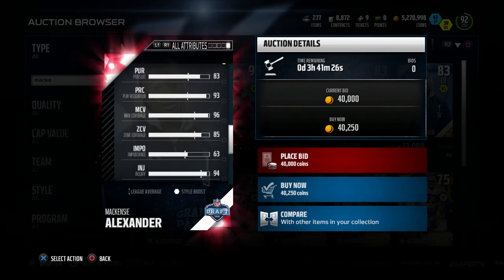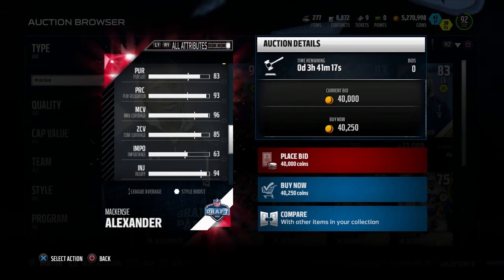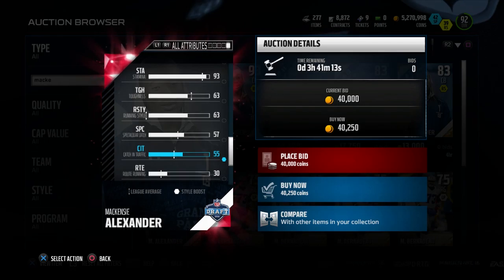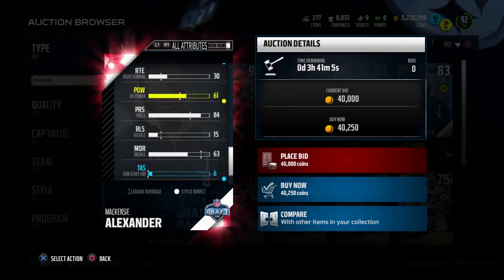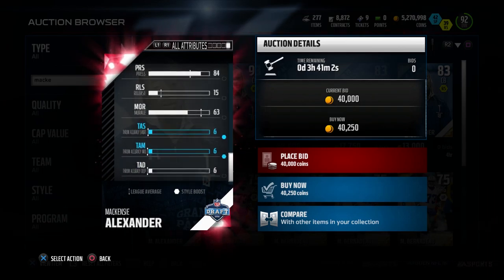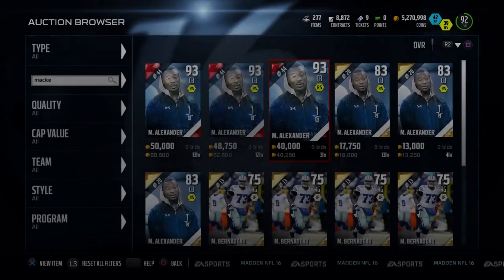Catching attributes leave a little to be desired — only 52 for pure catching, the lowest of all the guys we've seen today — and 55 for catching traffic. But at this price range, you're going to find some sort of problem no matter what. I really like this card as a pure man coverage corner — somebody that can go up against top receivers and not just get beat deep repeatedly. He is only 5'10", but I think that's still good enough for the most part.